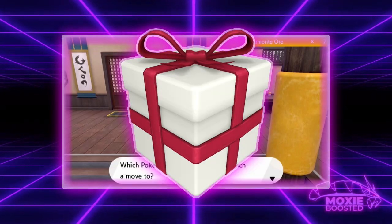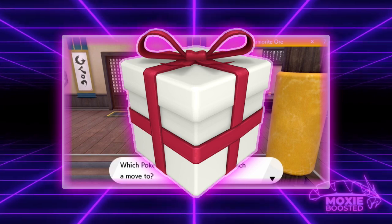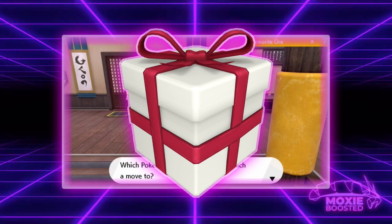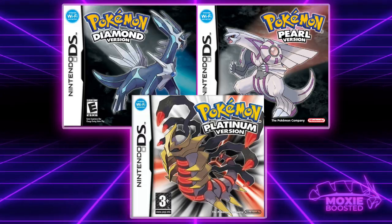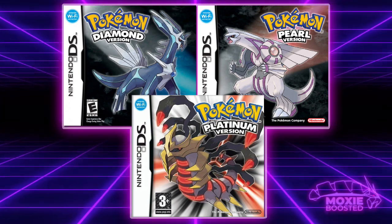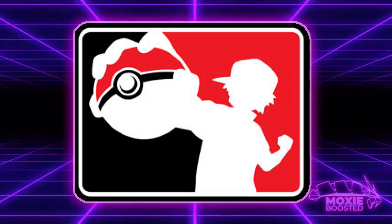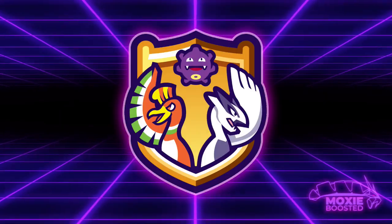These consist of Pokemon gaining access to new moves or abilities via move tutors, event distributions, etc. There are multiple cases of this across every Pokemon game, but because this is a VGC channel, we'll just start with Gen 4 since that's the generation that VGC began. We'll mostly be covering the buffs that primarily affected VGC play, and I'll definitely be missing a few that mattered in singles, so feel free to comment about those.